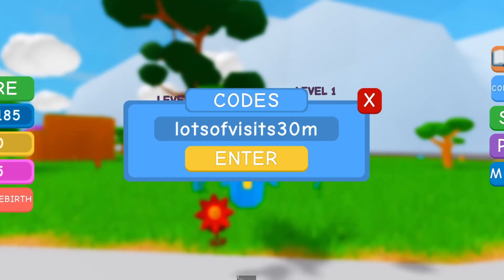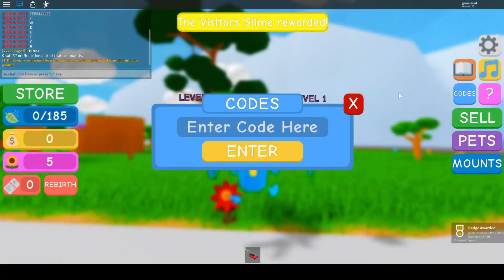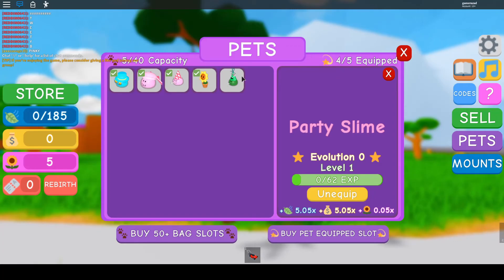Here is the final code: 'lotsofvisitors30m'. This means the game got 30 million visitors - congratulations! This will give you a visitor slime. Let's enter it - successfully redeemed. That's all six working codes I had. Here's the visitor slime and it's pretty good.